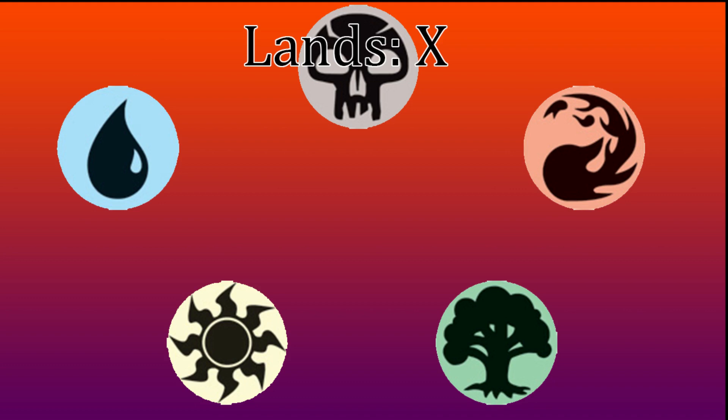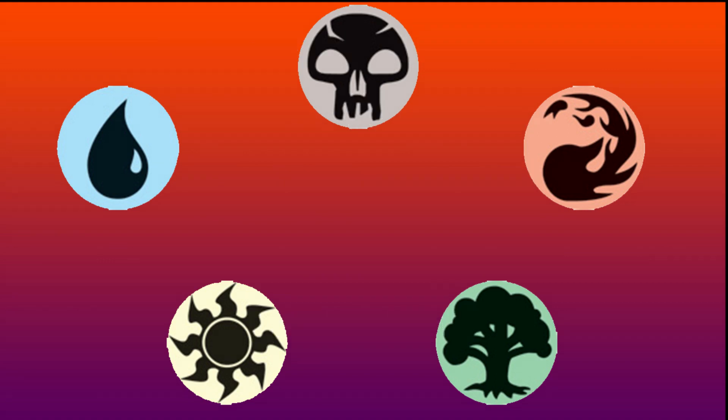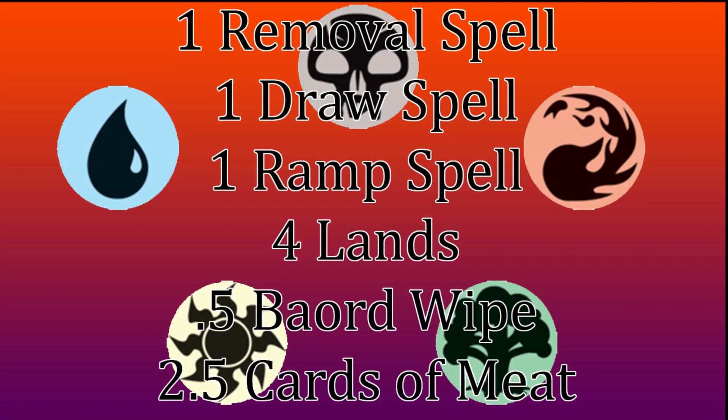Making the total lands for the example 39. Going back through the full list with those numbers: Single Target Removal 10, Board Wipes 5, Card Draw 10, Mana Ramp 10, Lands 39 — this adds up to just 74, leaving 25 cards for the actual meat of your deck. However, that can be fixed. Using cards that do 2 of the items on the list — such as Explore, which ramps and draws — can shorten that 74 even further. Out of every 10 cards drawn, you can expect: 1 removal spell, 1 draw spell, 1 ramp spell, 4 lands, half a board wipe, and 2.5 cards of meat.